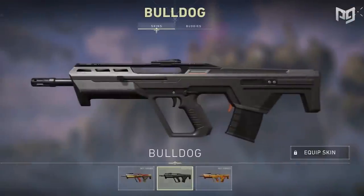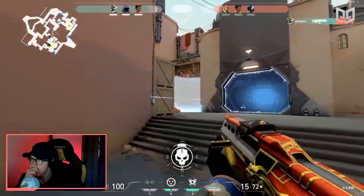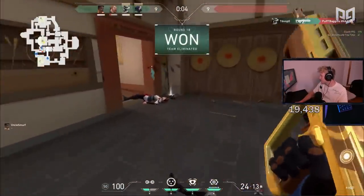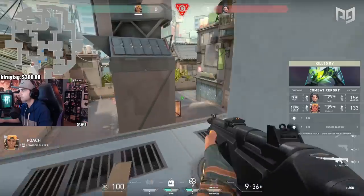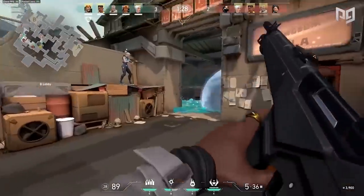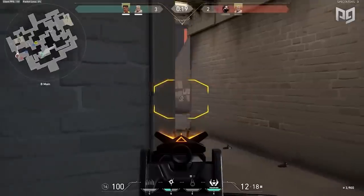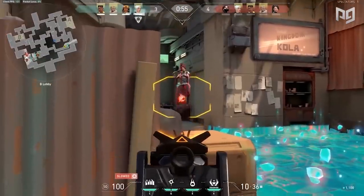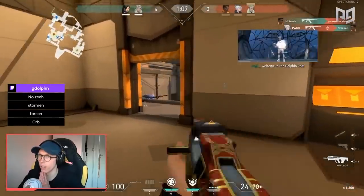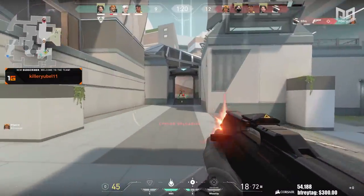The last two rifles in Valorant are the Bulldog and the Guardian, and on our list we have the Bulldog beating out the Guardian for the better overall gun. While the Bulldog may not one-shot to the head as the Guardian does, it still packs quite the punch and for 2100 has a lot more use cases. The Guardian's 2700 price tag is puzzling because for just $200 more you could get a Vandal with the same lethal headshot capability but in full auto, while the Guardian is only semi-automatic. The only upside to the Guardian is the 50% zoom mode. The Bulldog, with basically the same rate of fire as the Vandal and an ADS mode that gives three-bullet bursts with solid long-range precision, is a solid pickup — similar to picking up a FAMAS or Galil in CSGO.